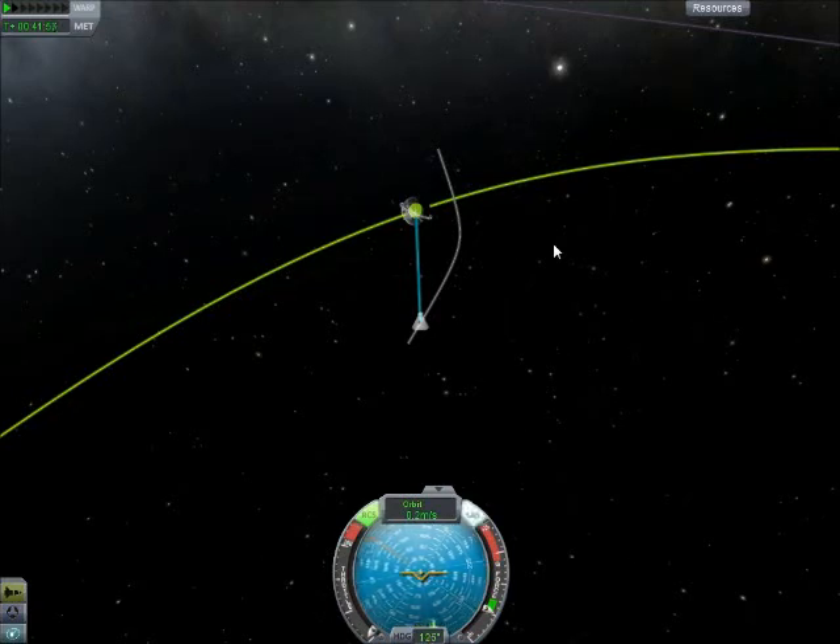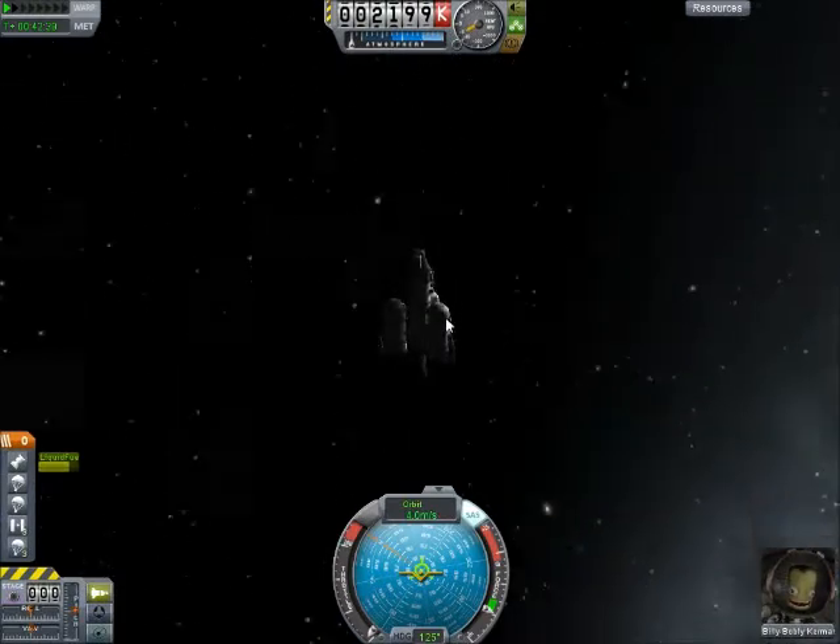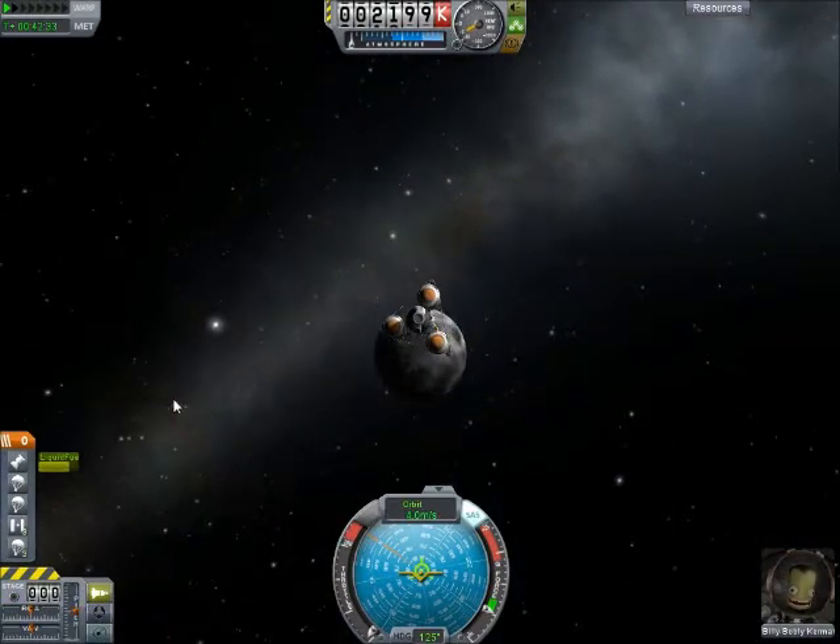We actually want to get going straight down, slowly though. We'll be going straight down towards the moon. And then when we are going straight down, we will do that. And now, as you can see, we are descending straight towards the moon.